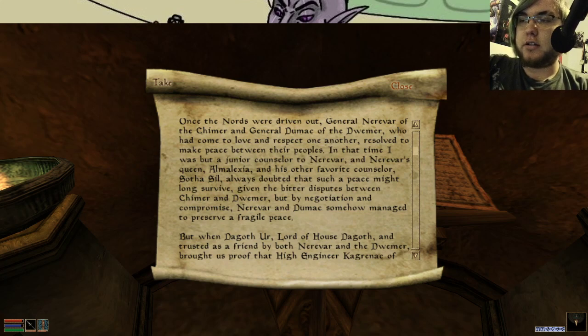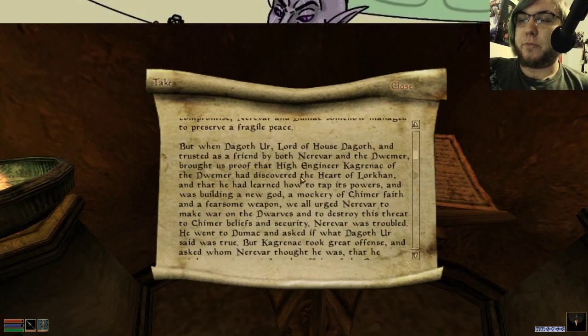General Nerevar of the Chimer and General Dumac of the Dwemer, who had come to love and respect one another, resolved to make peace between their peoples. In that time, it was but a junior counselor to Nerevar and Nerevar's queen Almalexia, and to his other favorite counselor Sotha Sil. I had doubted that such a peace might long survive, given the bitter disputes between Dwemer and Chimer, but by negotiation and compromise, Nerevar and Dumac managed to preserve a fragile peace.